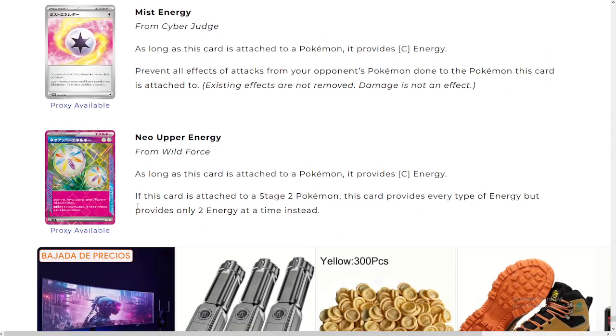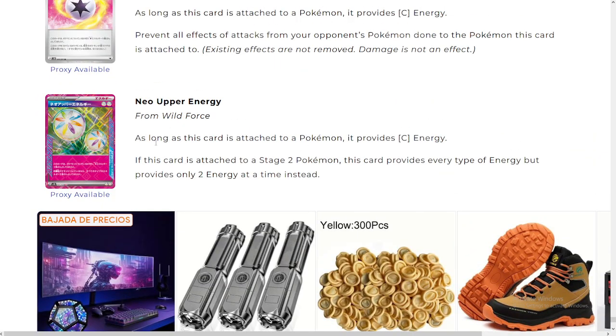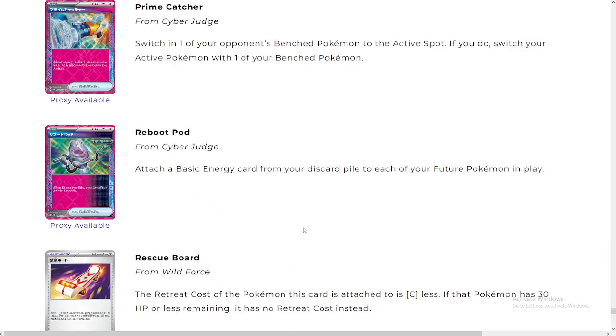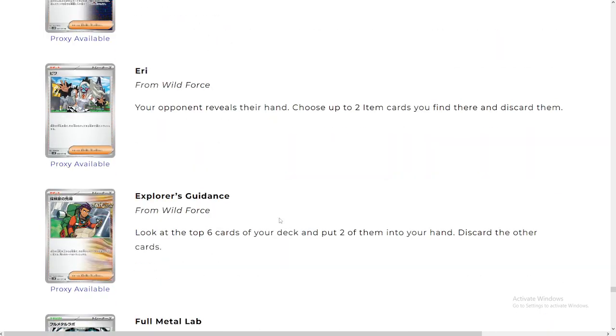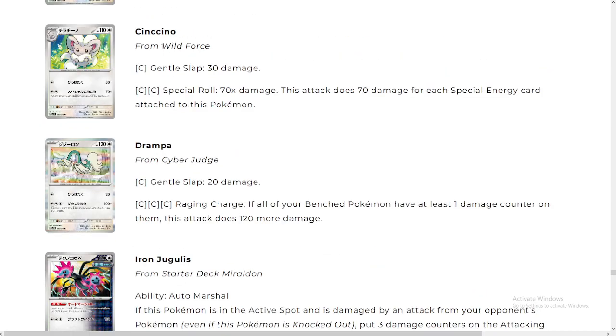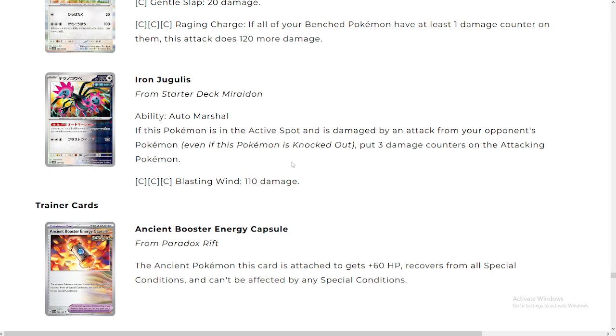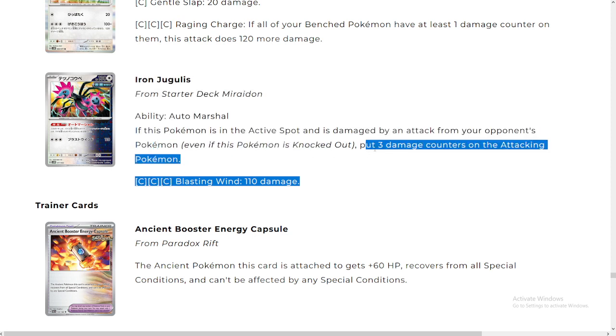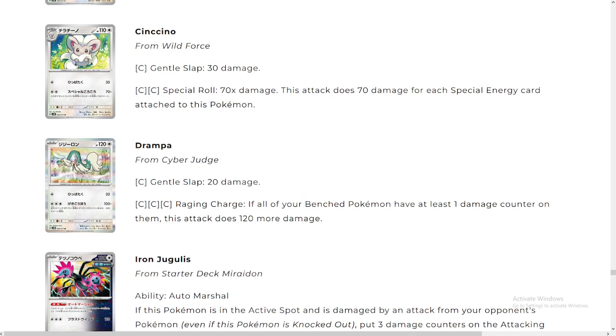New Upper Energy — as long as this card is attached to a Pokémon, it provides colorless energy; if attached to a stage 2 Pokémon, it also provides two energies instead. Very excited for the new set, guys. I think there's gonna be some interesting cards — Prime Catcher of course. There's gonna be some really bad cards too, but I'm very excited. Sinistcha is gonna be crazy — also, we kind of jumped over it. And finally, Jigglypuff — Auto Marshall: if this Pokémon is in the active spot and is damaged by an attack, put three damage counters on the attacking Pokémon. Just not enough, just not good enough. But yeah, interested in your opinions guys — leave them down below. Let's go!